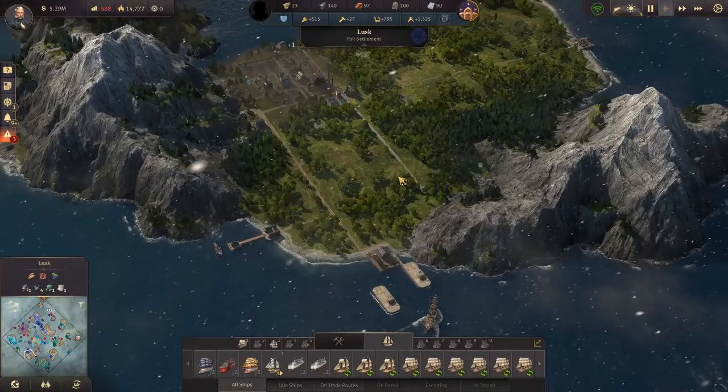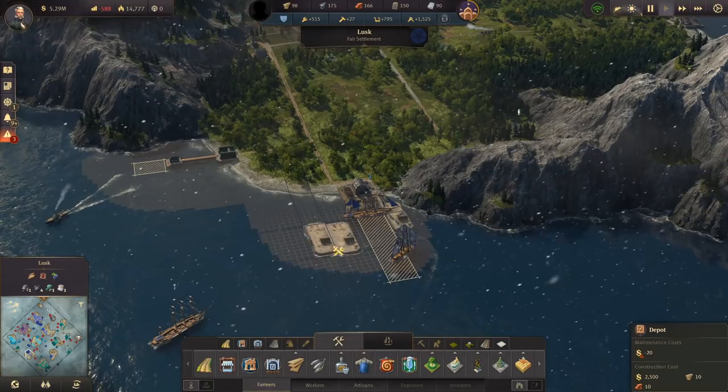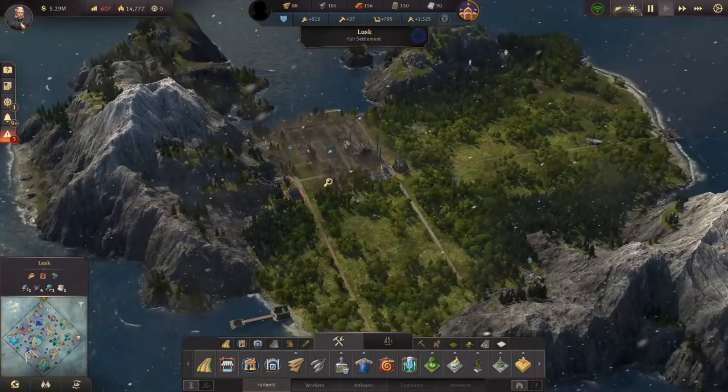We've got some extra construction material here. I've actually caught the comments of the last episode just before doing this one, and I can see a lot of people are worried that this is a very vulnerable island. Moving all your production here is going to be a little risky. Should Margaret get the opportunity to go to war with us, this is a prime candidate to take out and destroy our entire game. We'll certainly put down some defenses soon, but we're actually on zero influence right now, so we really don't have the room to do that.